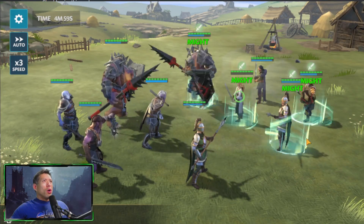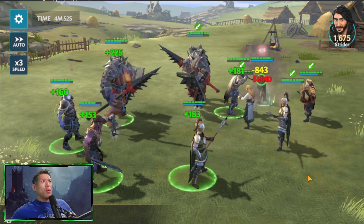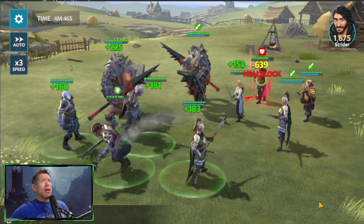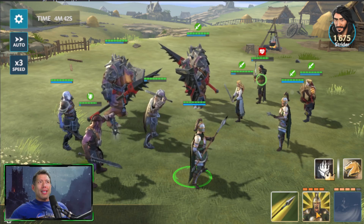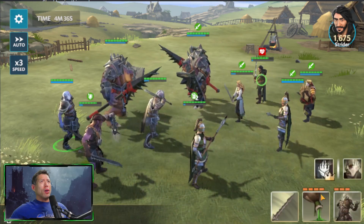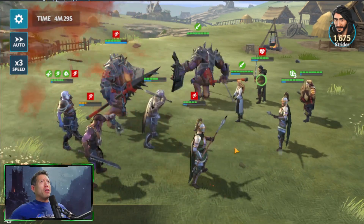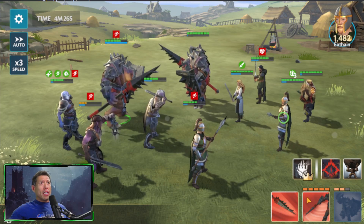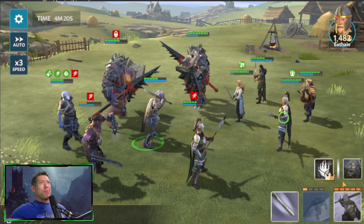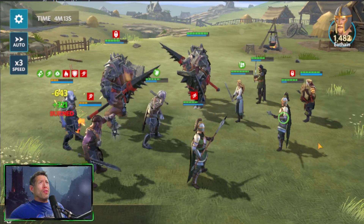Here we go. Their Ironhide goes first. Let's blind their Strider — Strider normally opens with an AoE attack. He does get blinded and misses the AoE attack. Let's continue working on Strider with the heal block. They're going to taunt, we're going to taunt as well. The taunt also gives us turn meter. It gets dispelled by Ironhide. We're going to use Foul Licker to give haste and damage up. There's their Eothane giving some energy.